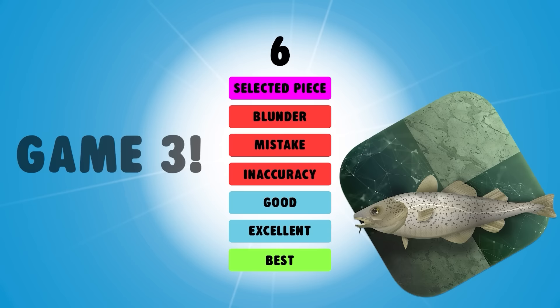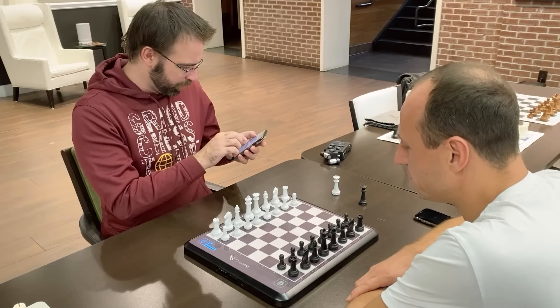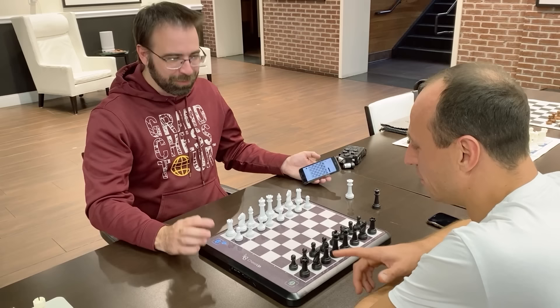Maybe I didn't just invent this absolutely brilliant new gambit. Maybe there was a little bit of user error that kind of messed things up. But we are going straight to assistance level six. This means I'm going to know every single blunder, mistake, inaccuracy — I'm going to get absolute complete help from Stockfish. This is my final chance to see if I can finally take down Miro.